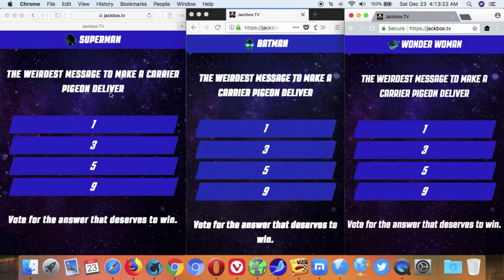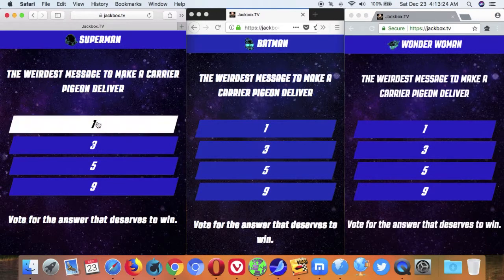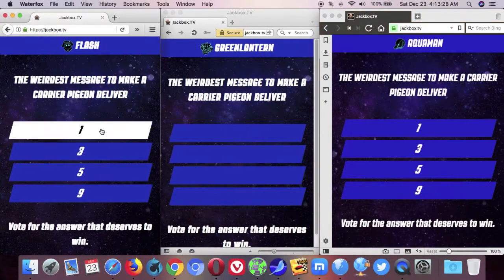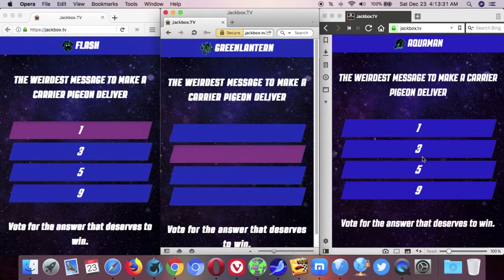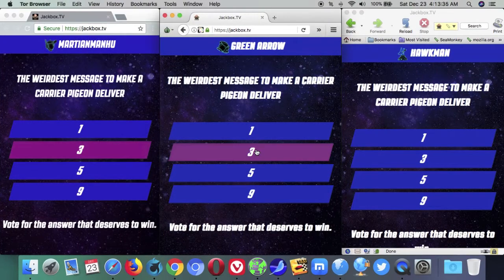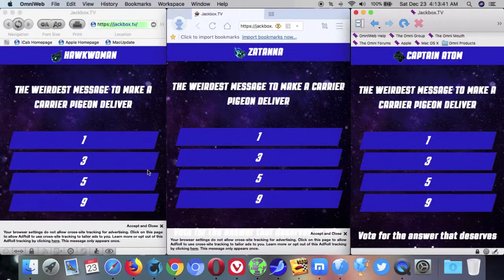Once you get to the first voting, you want to make sure you have four people vote on different answers. For example, my first four vote on the first choice, my second set of four vote for the second, my third set of four vote for the third, and my final set of four vote for the fourth. Make sure you keep track of who's voting for what and you should be good as long as you don't get those mixed up.